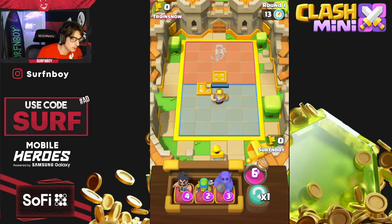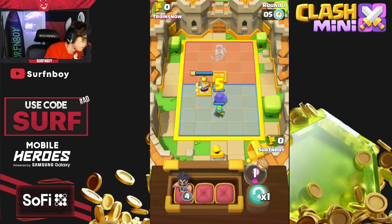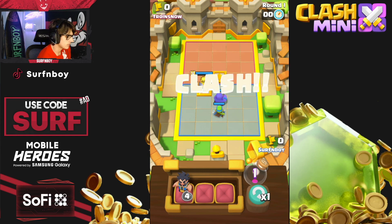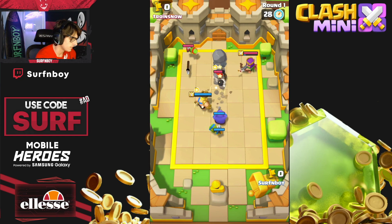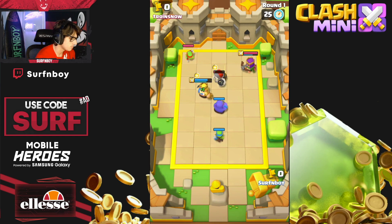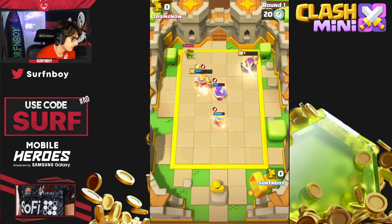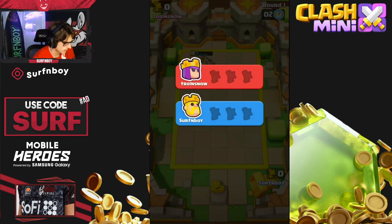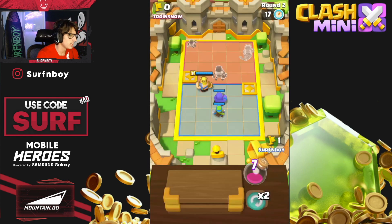Let's jump into the first game — a Queen matchup, some classic Clash of Clans vibes. Let's get the Bowler down. We should be able to wreck the Queen — knock her back, and once the King hits level 5 with that second ability he's pretty strong and tanky. We get that extra damage output, the Queen is dead, the Spear Goblin finishes it, and it's a quick one to zero.